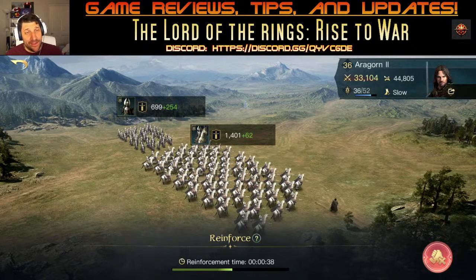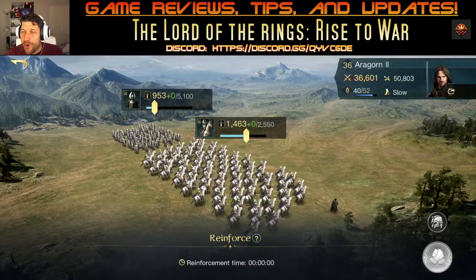If your units are at 24,000 power and you go into a 33,000–34,000 power target, it says evenly matched — you don't want that because they'll take away more of your units. But if you're underwhelming, you lose very little and can keep conquering resources very fast.